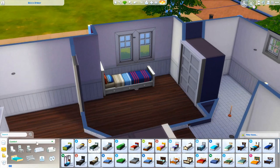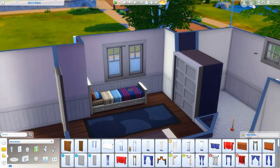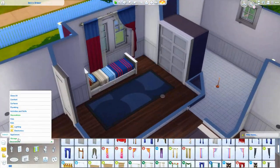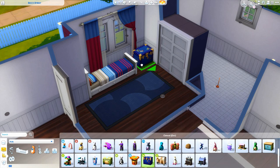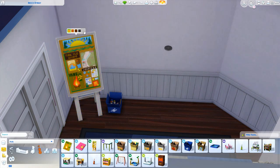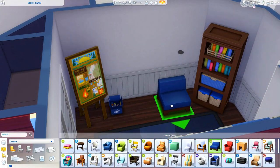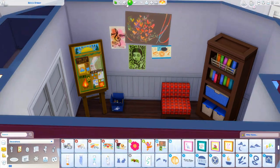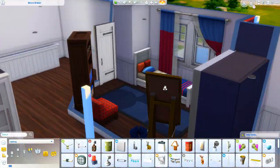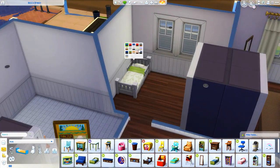The child's room should be perfectly functional. In the toddler's room, by the closet, I put a bookshelf and a decorative toy box with a toy spilling out - it's not functional but it's cute clutter detail. I actually pushed the toy box in front of the bookcase so you can't reach it, but toddlers aren't going to read from the bookshelf anyway - they play with toys. I wanted the illusion that they have a lot of toys in such a small room.